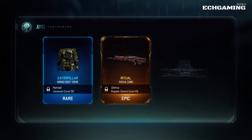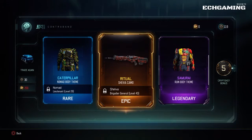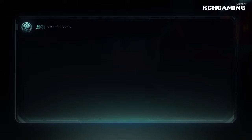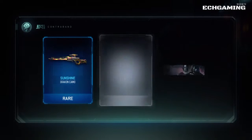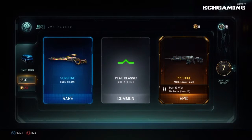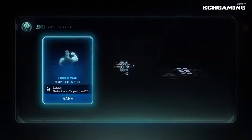In this first opening I have the caterpillar body for Nomad, the ritual camel for the Shiva, and the ruin body for the Sam-Jai or something like that. Then in the second one I have sunshine for the dragon, a prestige camel for the Man of War, and a little thing for the site.